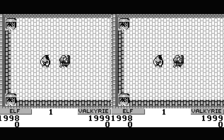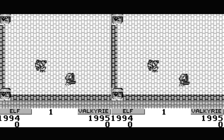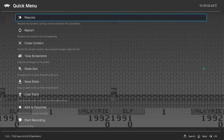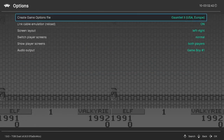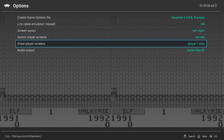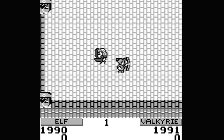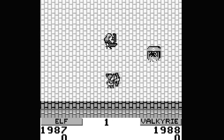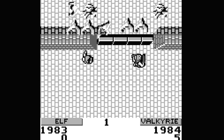So here's Gauntlet 2. For some games I don't think you actually require separate screens. So if this is the case, press the Hotkey and Triangle, go to Options, and then go down to Show Player Screens and set that to Player 1 only. They could have a nice big TV screen.